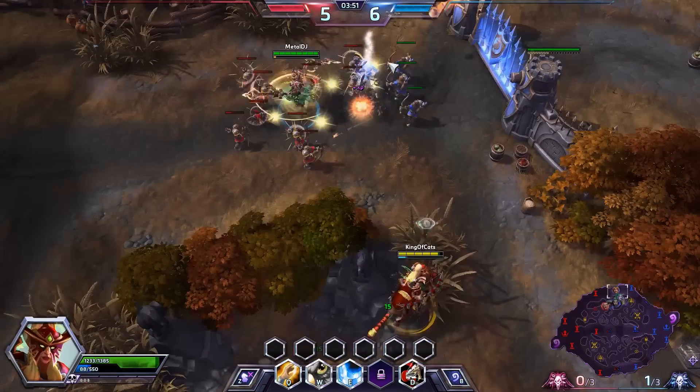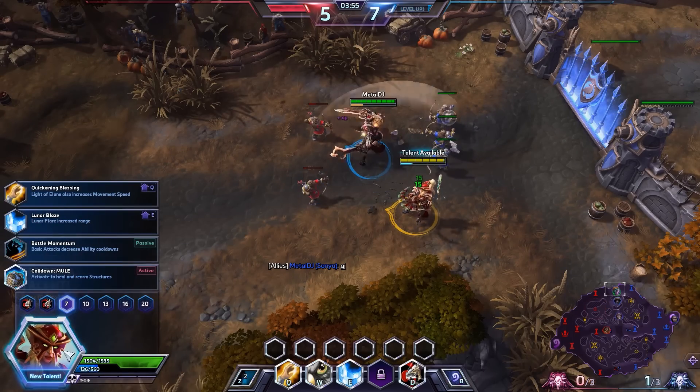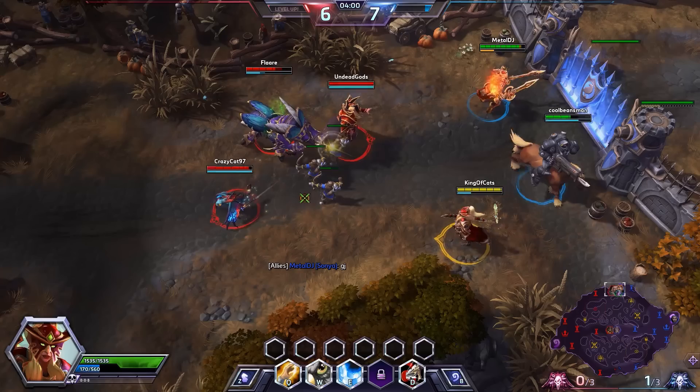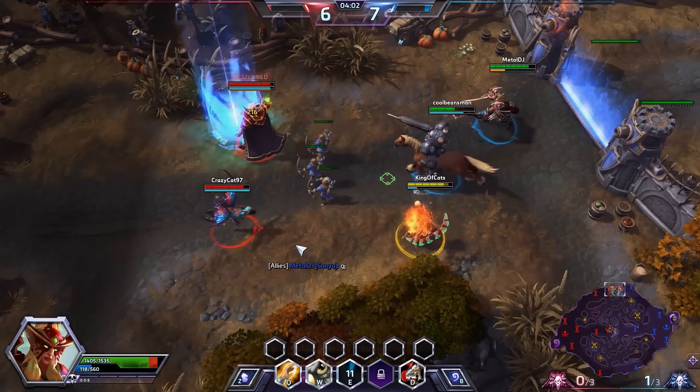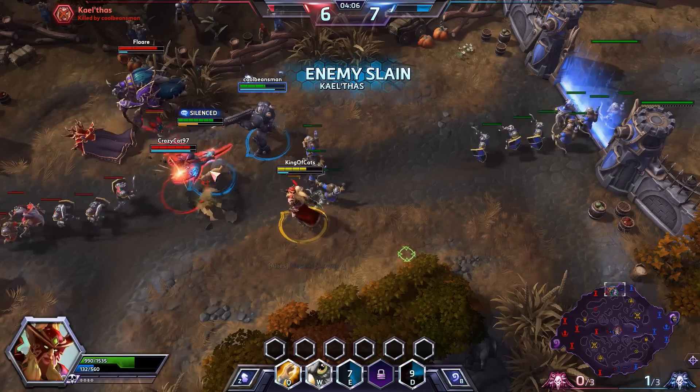We won the tribute fight! Now back to the lanes. Kael'thas is a little out of position. Raynor specs away. Level 7 — we're picking up Battle Momentum. Now every time we auto-attack something, our basic ability cooldowns get reduced. We engage on Kael'thas and land the stun, put Hunter's Mark on him — really good engagement from the barbarian — and we pick up the kill.